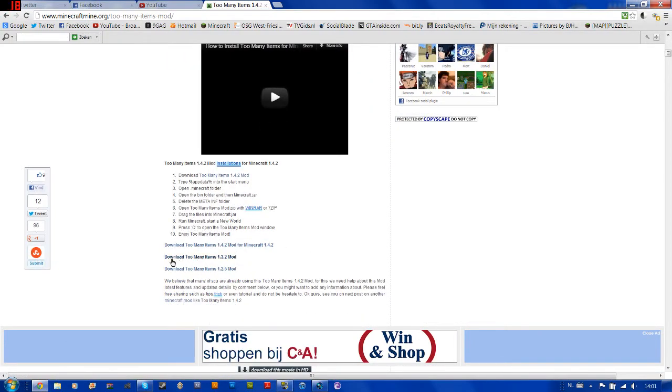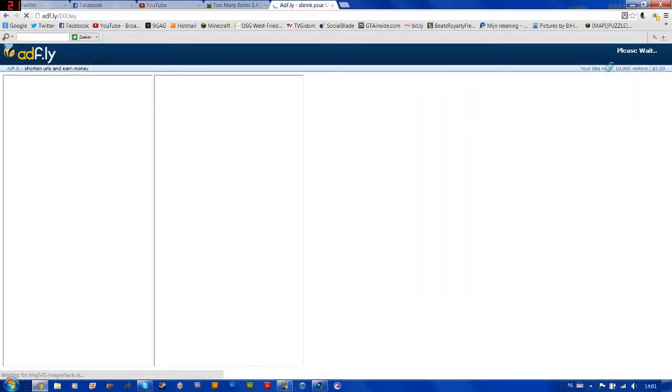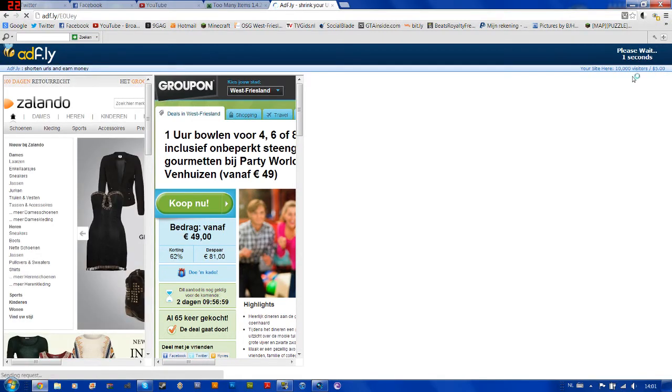Here you see a link that says 'Download Too Many Items 1.4.2 mod for Minecraft 1.4.2' — click this link. It will bring you to an Adf.ly page. Just wait five seconds before you can move on, then skip it.